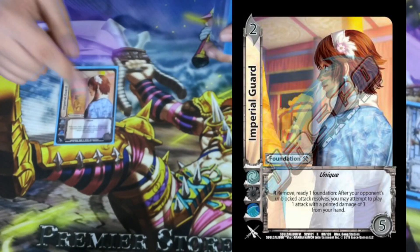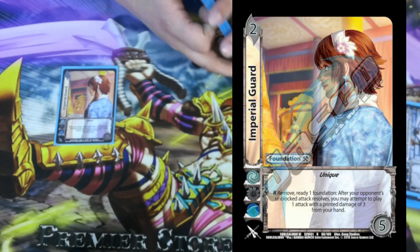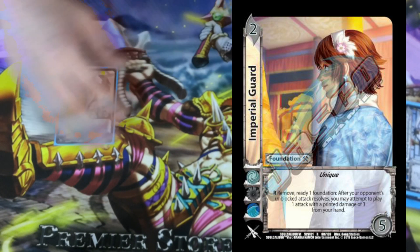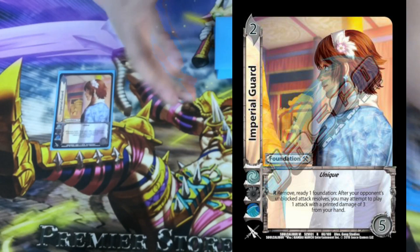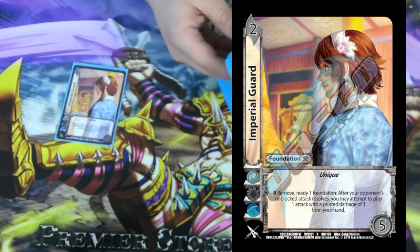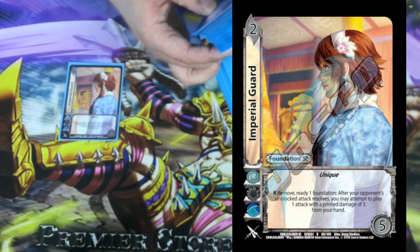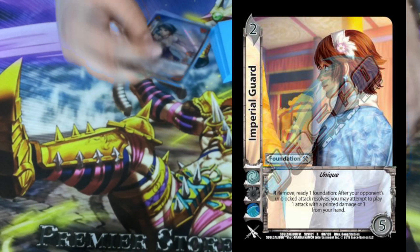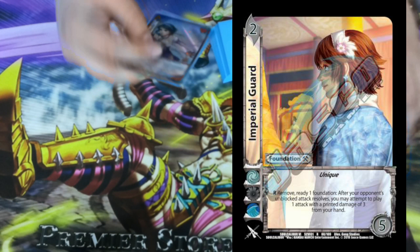Next we're playing 1 Imperial Guard. It's a 2-5 with no block. Remove: ready one foundation — after your opponent's unblocked attack resolves, you may attempt to play an attack with a printed damage of 3 from your hand. So this works really well when you don't get to block well or you fail a block — it just lets you still play that attack as a reversal. One of the cool plays: I face-tanked something, lived at 1, used this ability to play Sublimating Blade, passed it on about a 6, and had the Multiple 2 to close out the game. One in a hundred chance, but it happened — it was really neat.